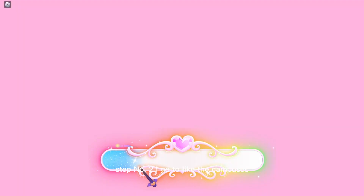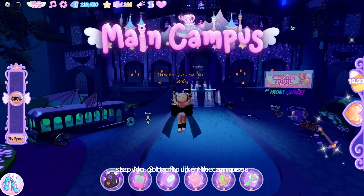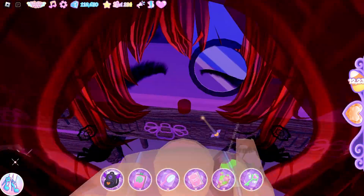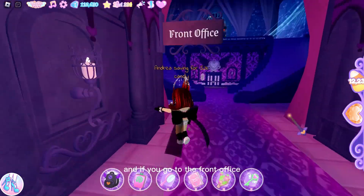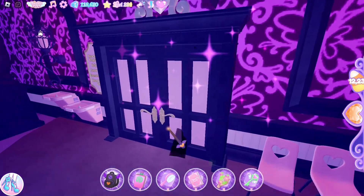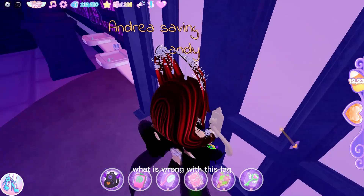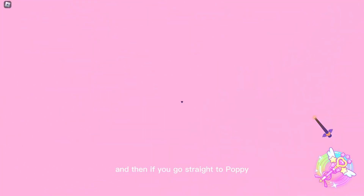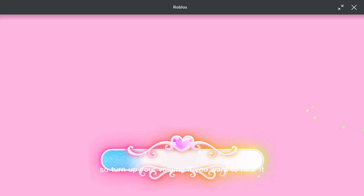So you gotta fly up in the campus and then here's the bowl - you can get candy. And then if you go to the front office, and if you go straight to Poppy you will see the one bowl there. She will also say something, so turn up your volume if you want to hear it.